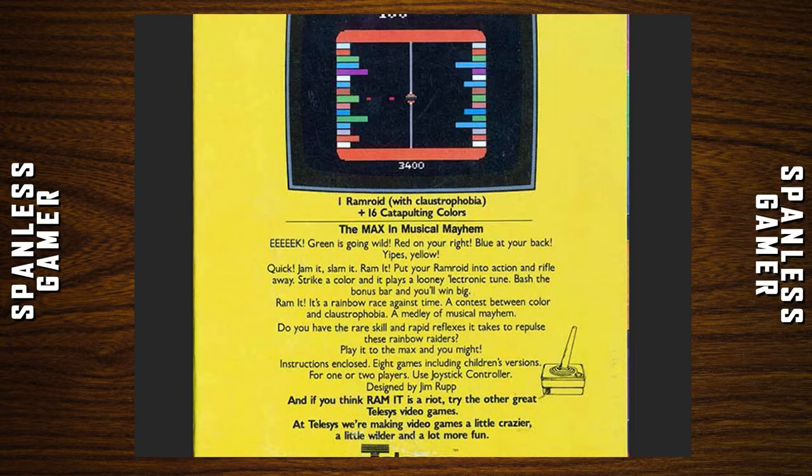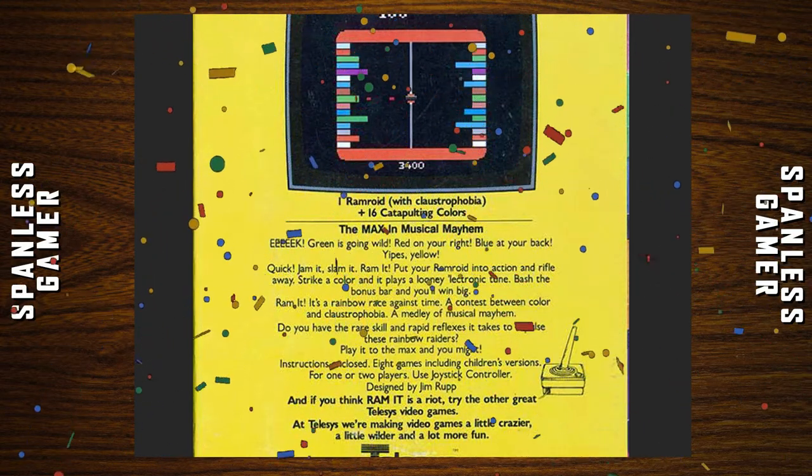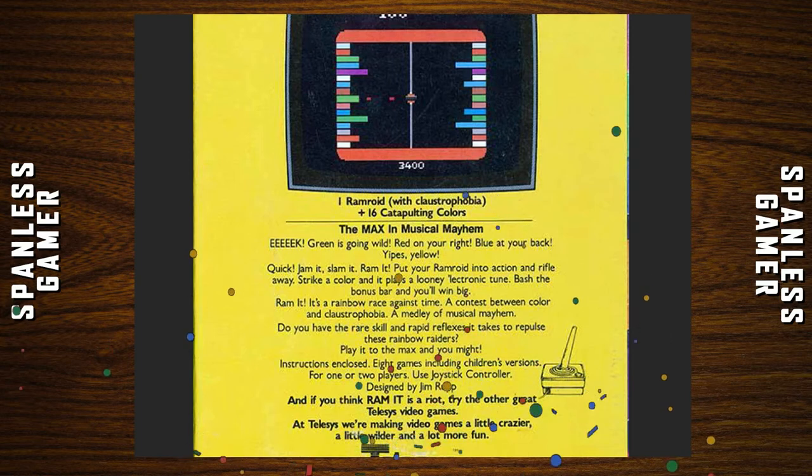Back of the box. Ramit — ramoid with claustrophobia plus 16 scintillating colors. Yay, colors! The max in musical mayhem. Green is going wild. Red is on your right. Blue is at your back. Yellow — not yellow. Quick, jam it, slam it, ram it! Bop it! Put your ramoid into action and rifle away. Strike a color and it plays a loony electronic tune. Bash to the bonus bar and you'll win big. Ramit — it's a rainbow race against time, a contest between color and claustrophobia, a medley of musical mayhem. Do you have the rare skill and rapid reflexes it takes to repulse these rainbow raiders?